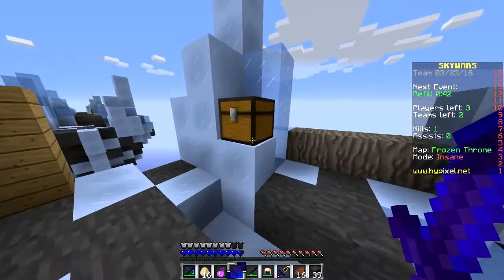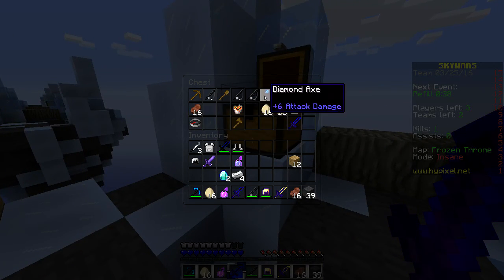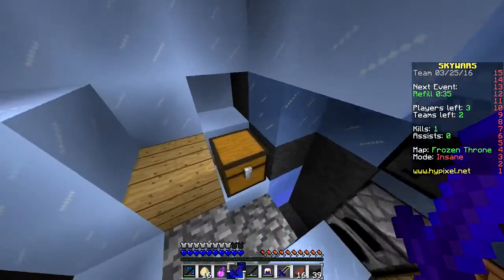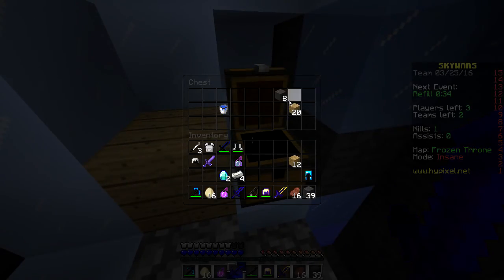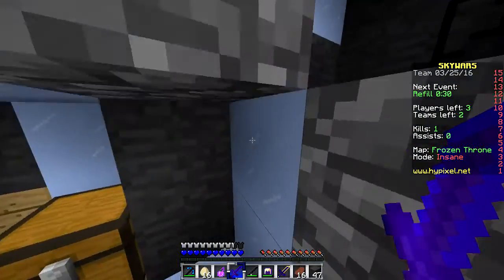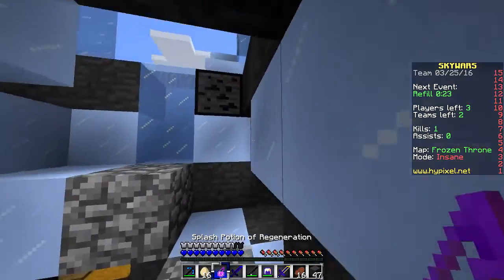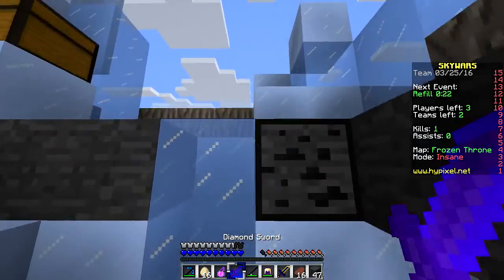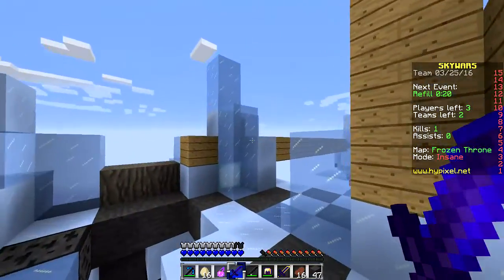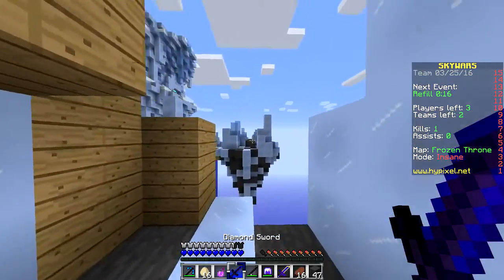Let's come over here — nothing too great. Ooh, diamond leggings and more building blocks, let's use those leggings! Down here — another poison potion, we don't really need those.